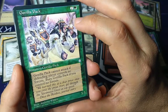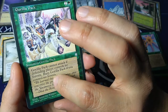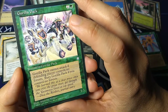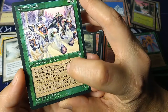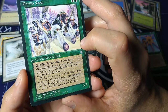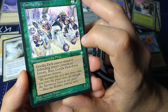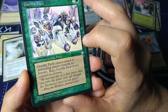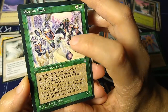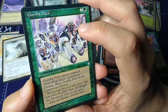Gorilla Pack — two and a green, you get a 3/3. Gorilla Pack cannot attack if the defending player controls no forests. Bury Gorilla Pack if you control no forests. So this is basically a forest home card. 'We learned this at a dear price. Once you cross the great rivers, get through the Yavimaya forest at top speed.' — Disa the Restless, Journal entry. Art by Anthony Waters. There were a lot of cool gorilla cards in Ice Age and its follow-up set, Alliances.